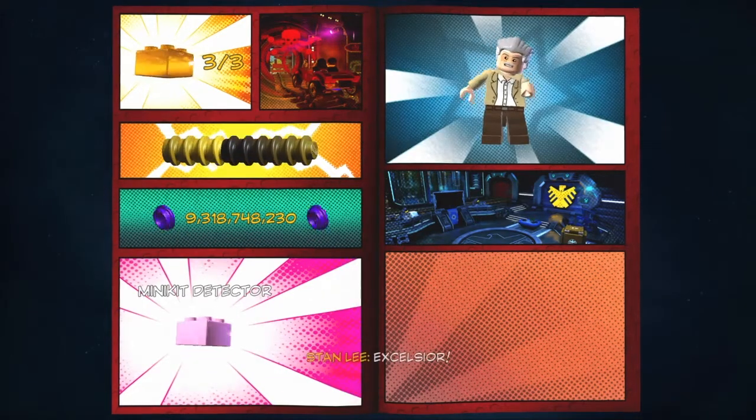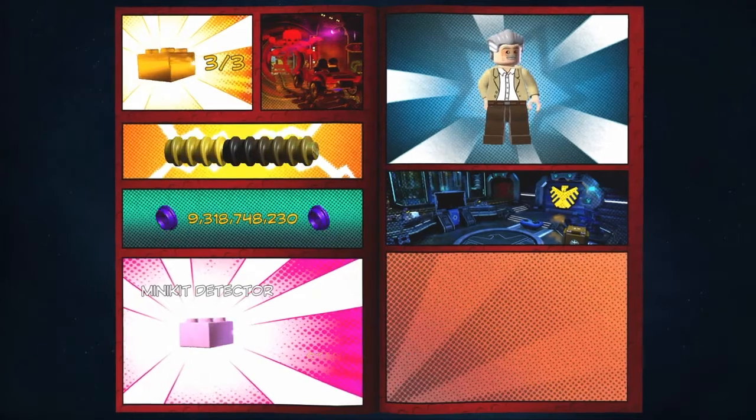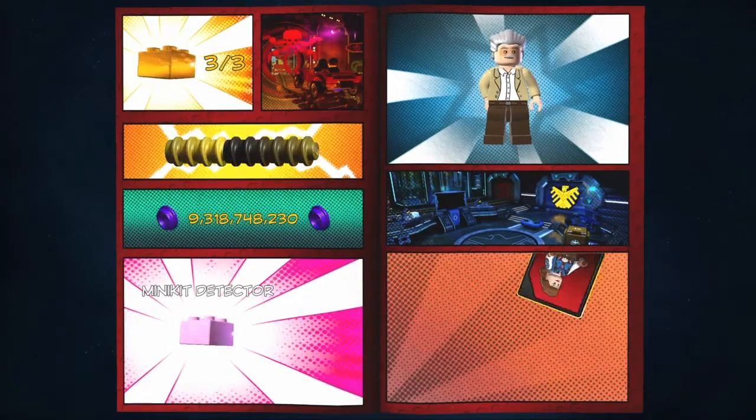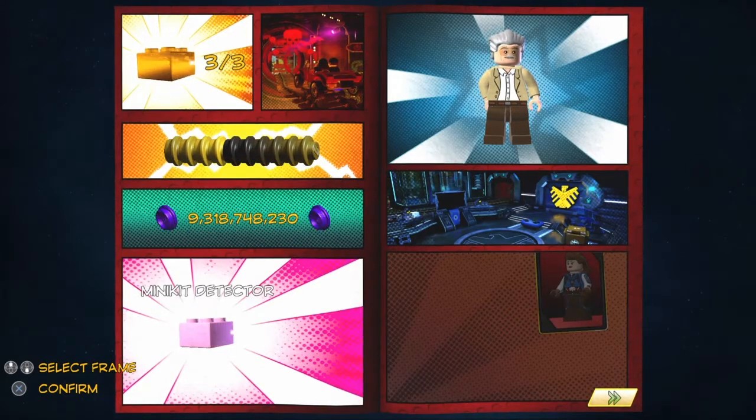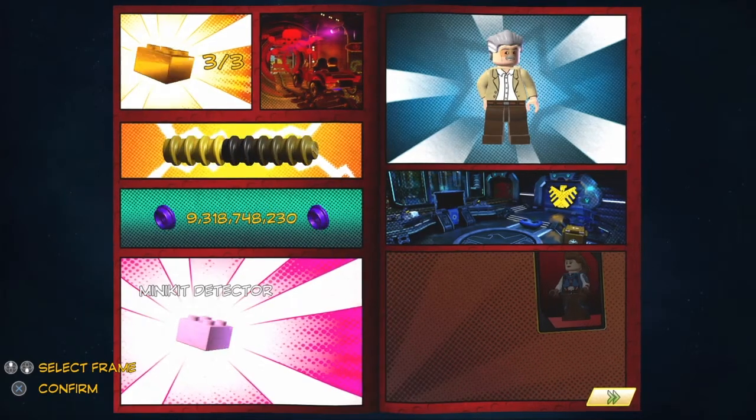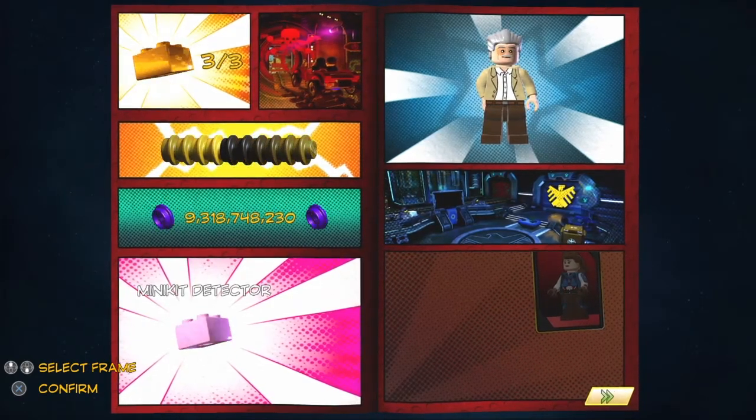And we got the Stan Lee in the story, but we do show you how to get it in this video. And we got the Captain America Peggy Carter character token. So yeah, that is going to be it for today's 100% walkthrough. We'll see you in the next one — so long and goodbye, bye.